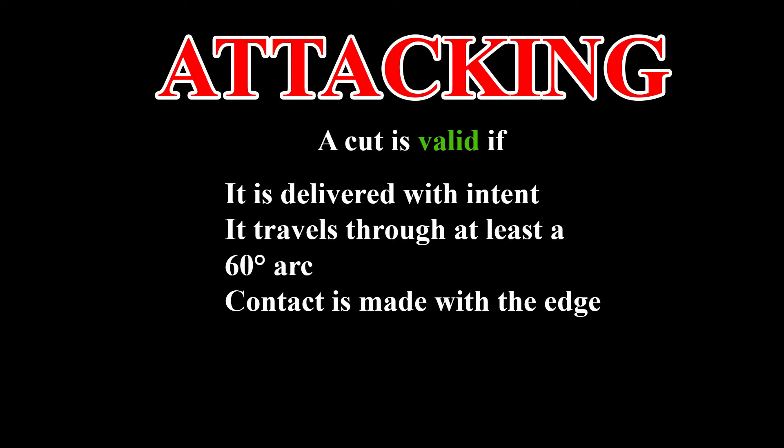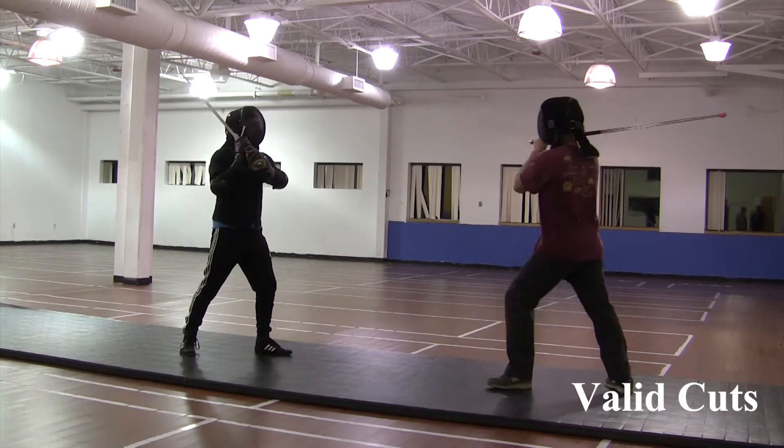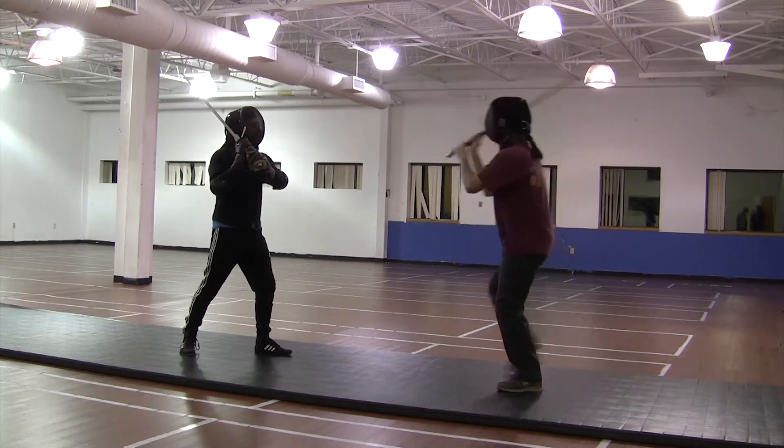Attacking. A cut is valid if it is delivered with intent, travels through at least a 60-degree arc prior to contact, and that contact is made with the edge. These are valid cuts. Notice the edge alignment and intent with which the attack is made.